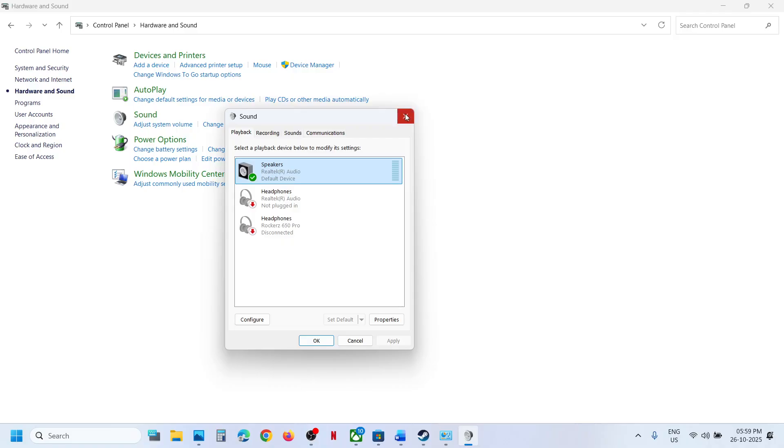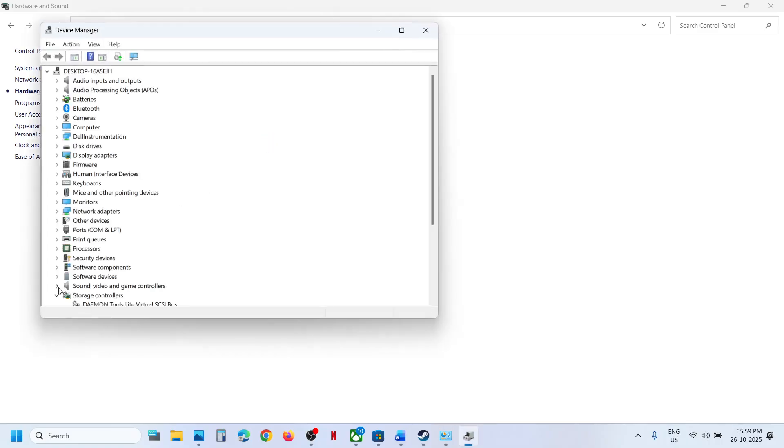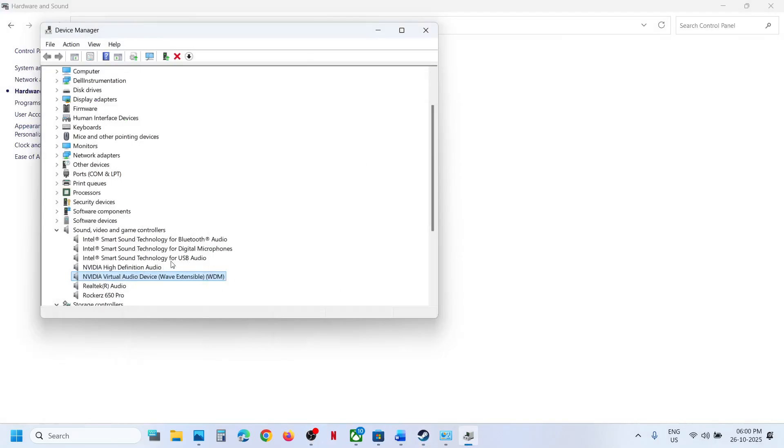Do the same thing in Device Manager. Right-click the Start menu and go to Device Manager. Expand Sound, Video and Game Controllers. If you find Oculus, VoiceMeeter, or any other audio device you don't want to use, right-click and select Disable Device. Once you're done playing the game, you can right-click and enable those devices again. Then relaunch the game and check.